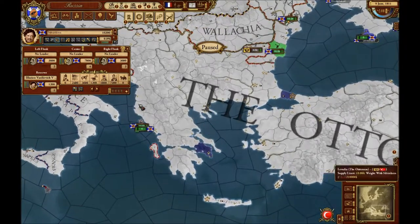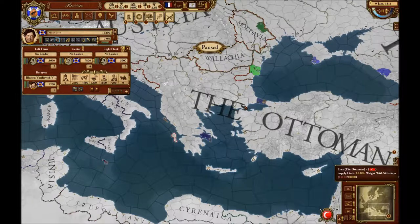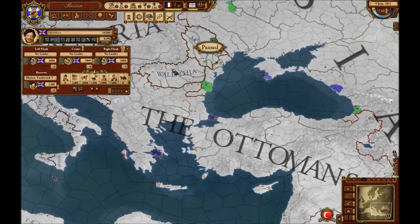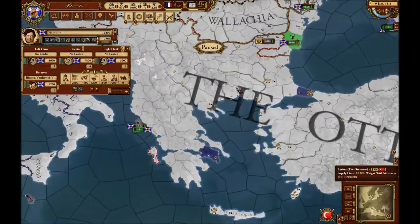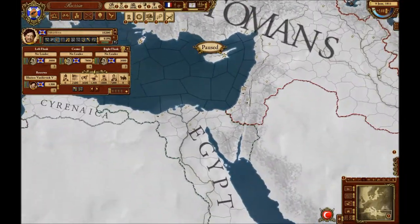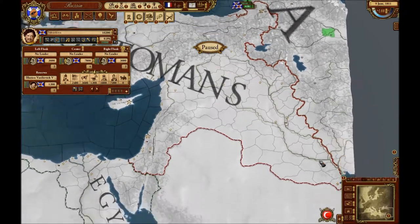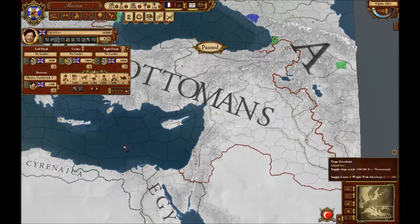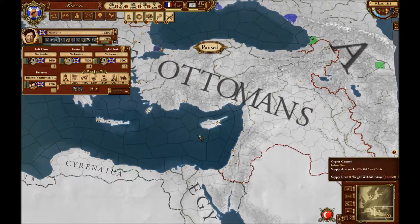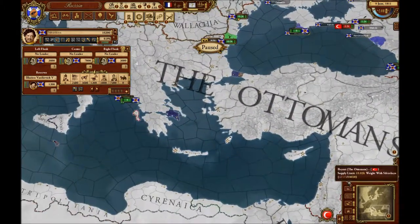My plan for the Ottomans is to split them completely up. I'm going to break off Greece, take over Moldavia — that should be about 62 war score. I'll also try to split up and make Iraq over here so we have another good center of attack, and maybe split up some of Palestine. That's what I'm going to try to do this episode.